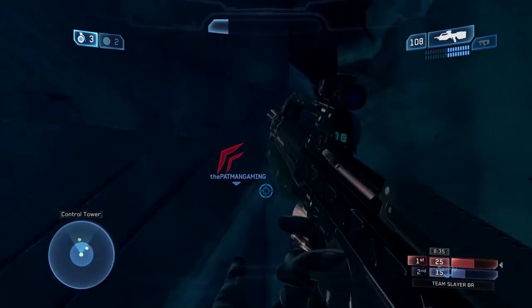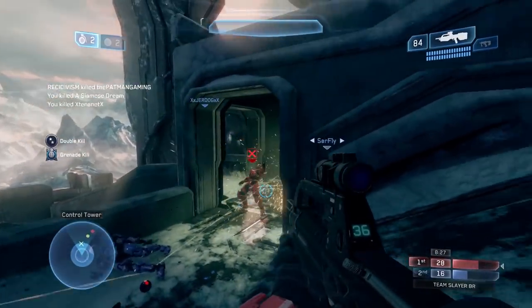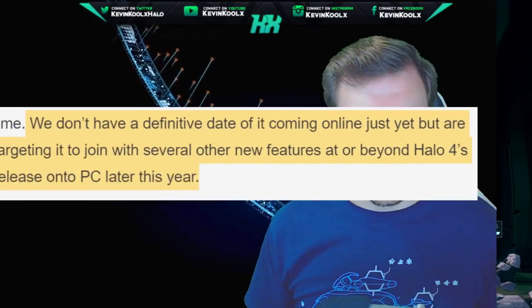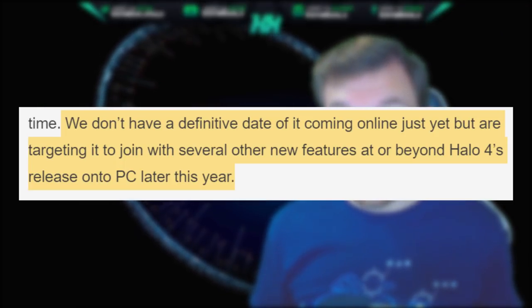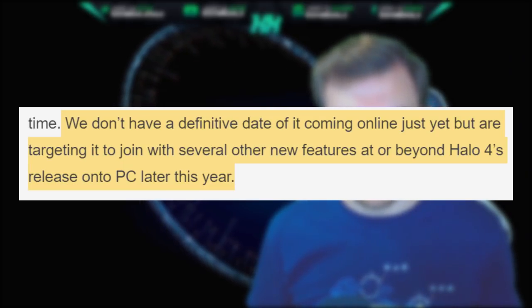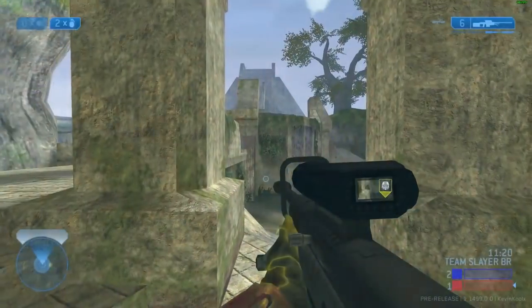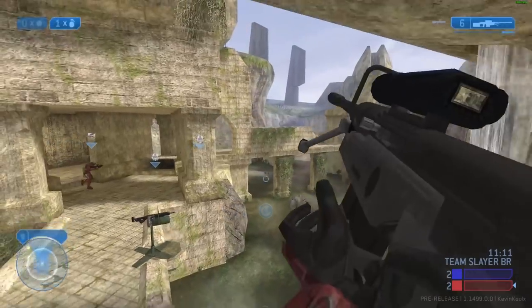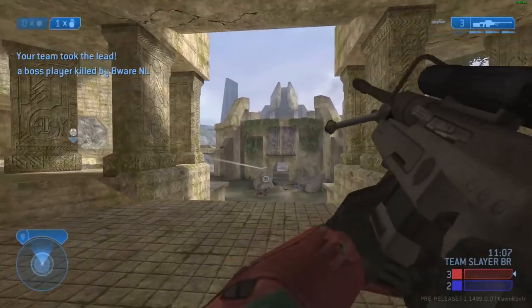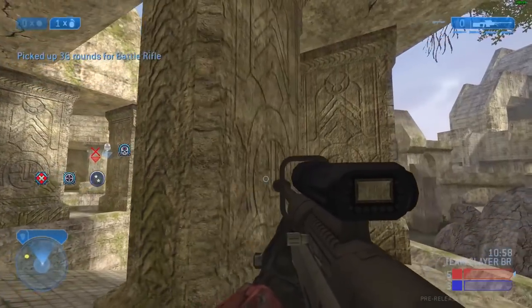So when can we expect the custom game browser in the retail version of MCC? Keep in mind it's coming in alongside many other things like per-game graphics options and mouse and keyboard support for Xbox. 343 stated in the blog update: 'We don't have a definitive day of it coming online just yet, but we are targeting it to join with several other new features at or beyond Halo 4's release onto PC later this year.' So if 343 can manage it, the custom game browser may tie in with Halo 4's PC launch. That still means flighting Halo 4 first, and we're also still waiting on ODST on PC. Flighting for Halo 4 will probably start next month in October — flights typically take about two weeks, with the release following two to three weeks after — so I would not expect this feature until November.